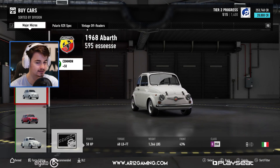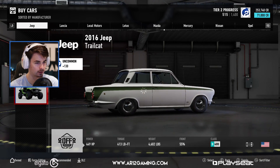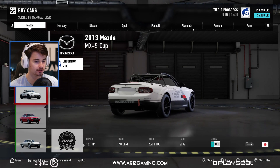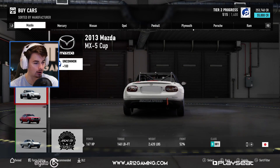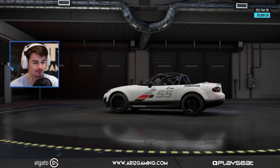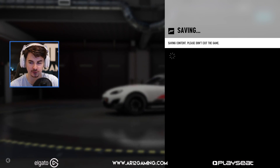Why is it sorted by division? I want to build a little race car. Maybe a little MX-5? We can go with a little MX-5 Cup car — that would be an awesome race car. I probably should pay attention to the money in this game as I don't have that much. That's 55k — we can deal with 55k.